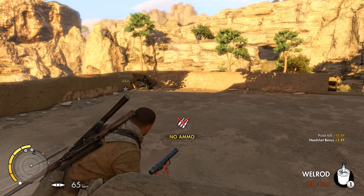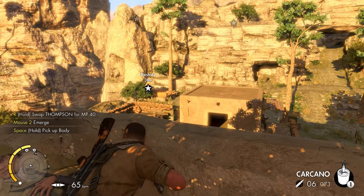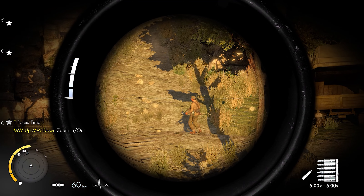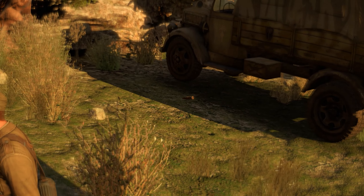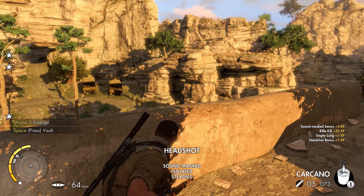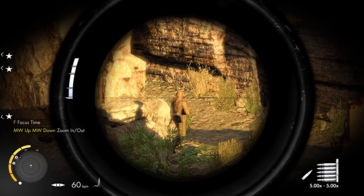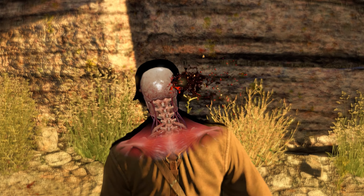I guess we're going to go in for some CQB action. I totally forgot there was a dude inside this vehicle. There we go — he was running the engine, so that makes a lot of sense. Those two guys have been taken care of. We're going to get rid of this guy as well. Looks like two infantry units coming up, as well as a generator we can give a smack to make some noise. I should be able to shoot these guys without them knowing what's going on.